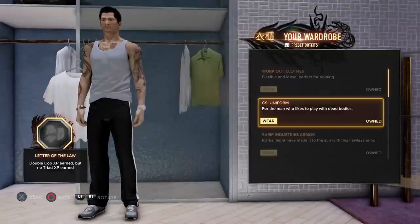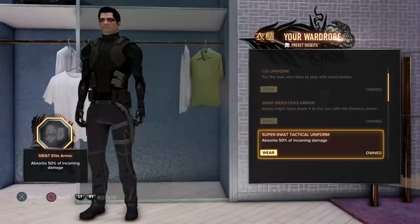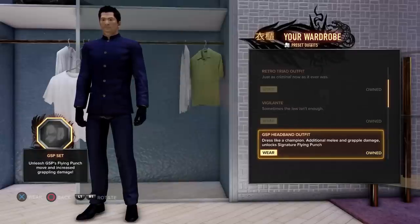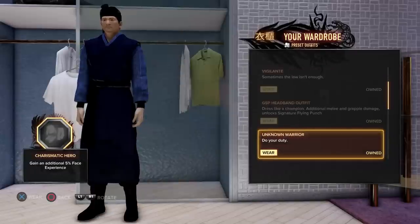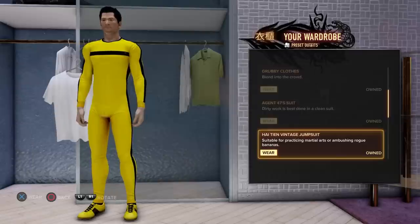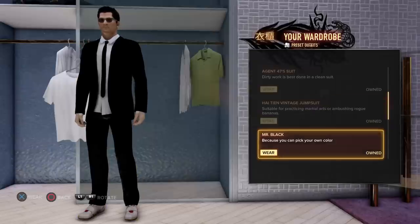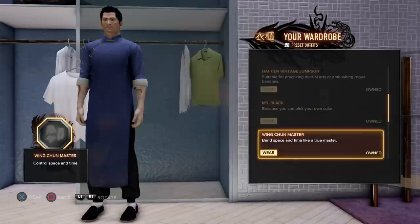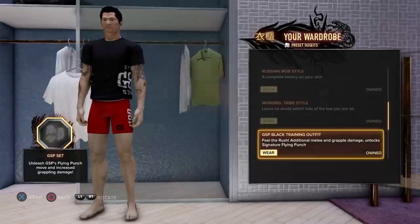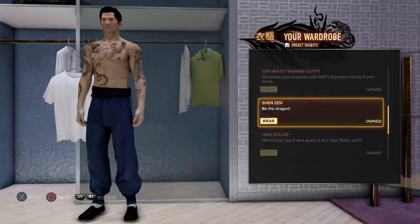Here are some more preset costumes that you can enable during gameplay. On the bottom left you can always see the specialty of these suits — what they are good for, what they can do. Some people probably say Kill Bill, but it's actually from Bruce Lee right here. This one looks pretty cool, even though it doesn't do anything special.